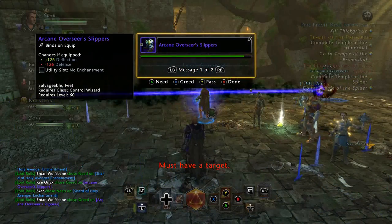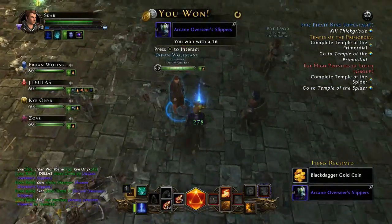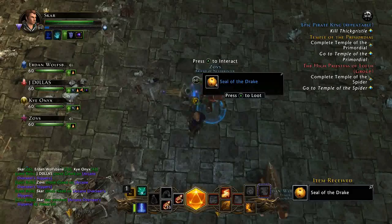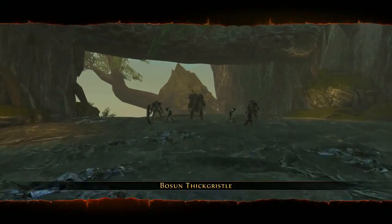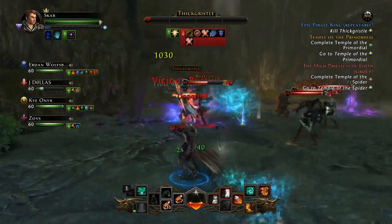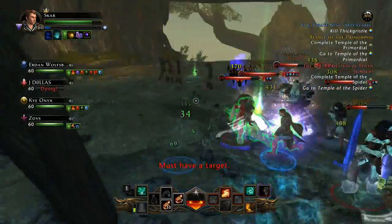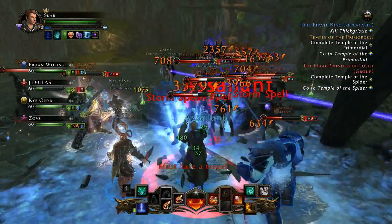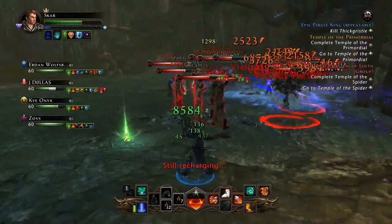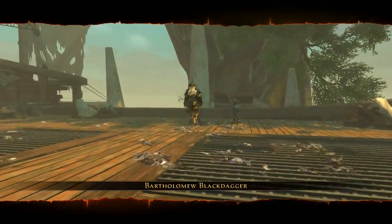I ended up getting the Arcane Overseer Slippers - those are some not bad boots. He drops shards and equipment, and then the Seals. Quickly run over, grab the Seals, and move on to the next boss. The next boss is Thick Gristle - he sometimes also drops Tier 2 equipment, shards, and Drake Seals. Wipe him out and grab the Seals. He does put up somewhat more of a fight compared to the Tier 1 dungeons because there's a lot of mobs. Just kick his ass, kill the adds, and move on to the next boss.